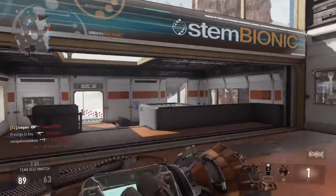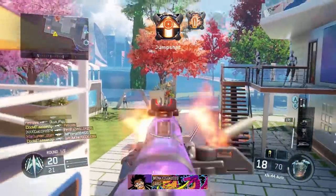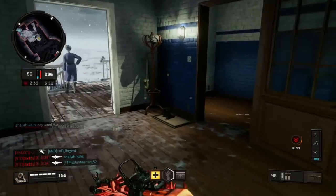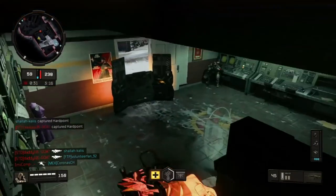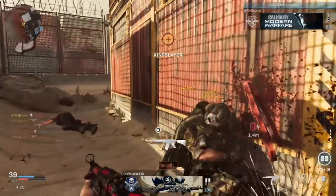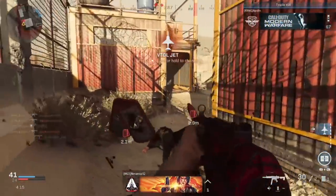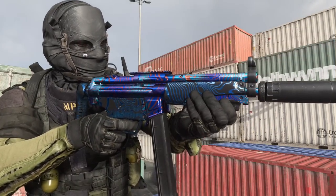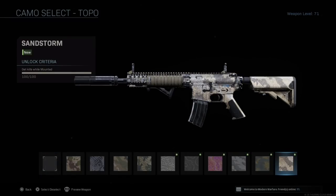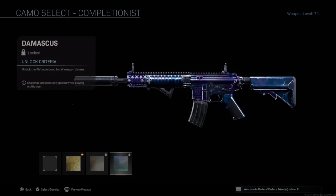The next real major step up for grindable camos came in Black Ops 3 with the introduction of the beautiful Dark Matter camo, and we saw it return with BO4, evolving into more of an interactive camo that progressively changes as you get kills with it. With the launch of Modern Warfare, a big question mark was in place for what Infinity Ward was going to have as their max-tiered camo, which turned out to be Damascus. Damascus quickly became the king of grindable camos, not necessarily for how it looks, but more so for the fact that it takes significant effort and time to unlock, more so than any of its predecessors.